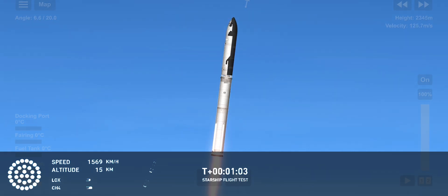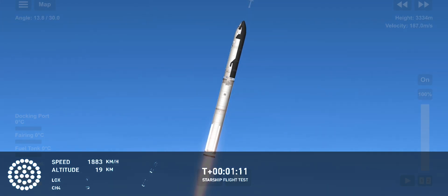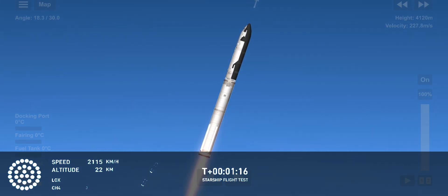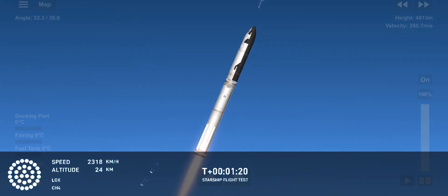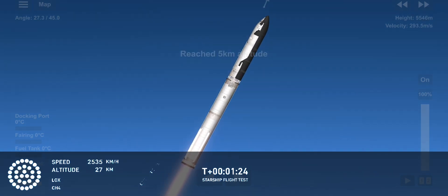We're just a little over a minute into flight. We're about six miles away, so all the sound's still hitting us here. Hearing good call-outs — power and telemetry nominal, flying straight and true. We do see all 33 Raptor engines lit up on telemetry screens. At this point, we've passed through that point of maximum aerodynamic pressure, that max Q.